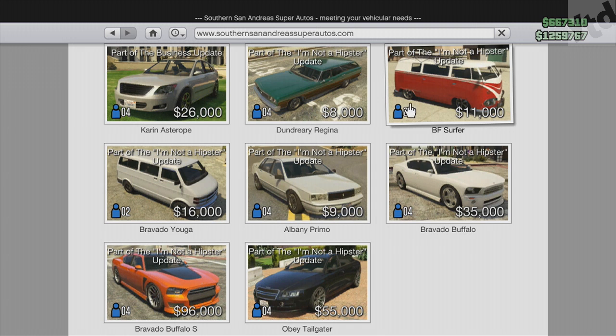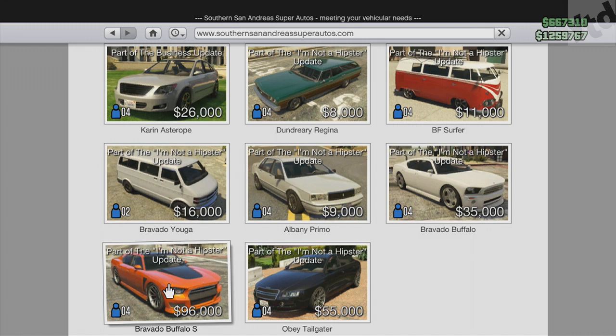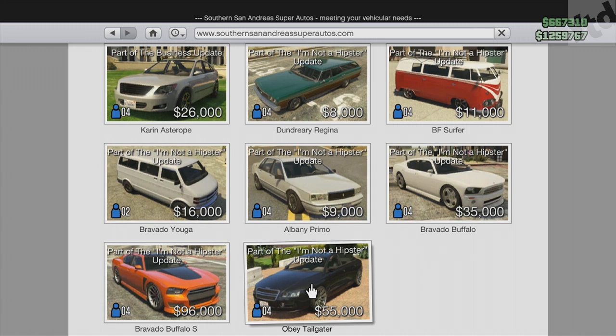They also added some vehicles that were kind of rare: the BF Surfer, which is the clean Volkswagen; the Bravado Yuga — that van has a lot of mods to it. They also added the Buffalo S, which previously you had to mod into the game, and the Obey Tailgater — that's Michael's car, which was also kind of rare.